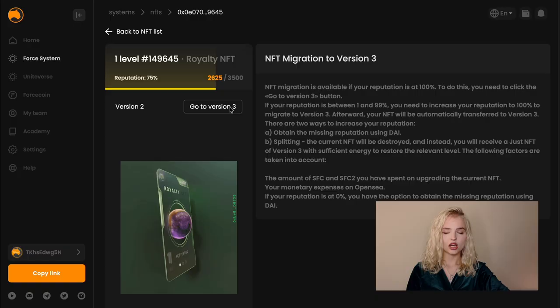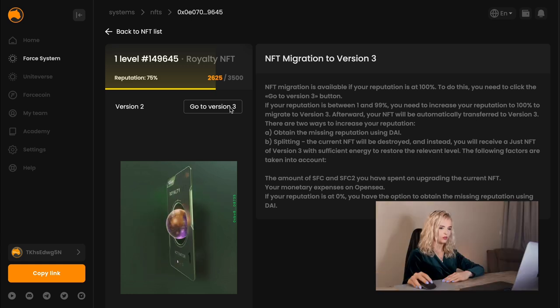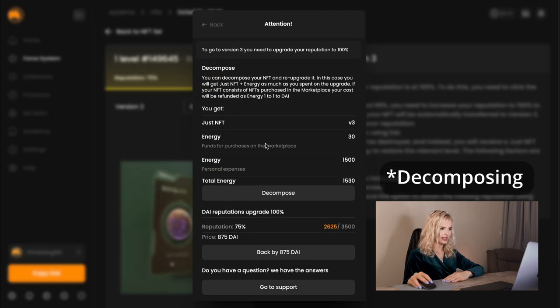Situation 2: If your reputation falls within the range of 1 to 99%, you need to raise it to 100% to make a transition to version 3. There are two ways to achieve this: Baking by DAI or Splitting.